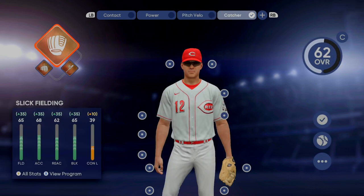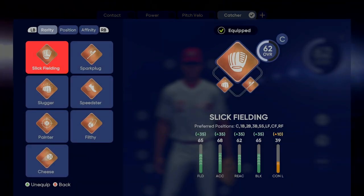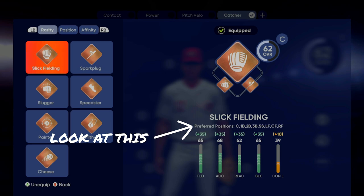The main thing that dictates your position is this first setting here. You see it says slick fielding. If you go to these main archetypes — these main attributes of your player — you have these to choose from. If you pay attention to the slick fielding, right underneath that it says preferred positions. The first position on there is going to be that player's primary position.